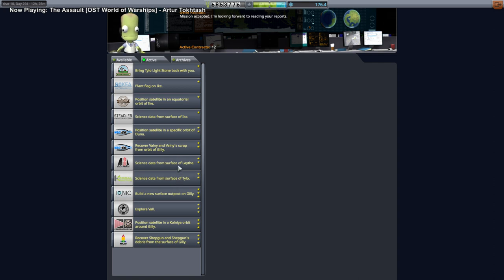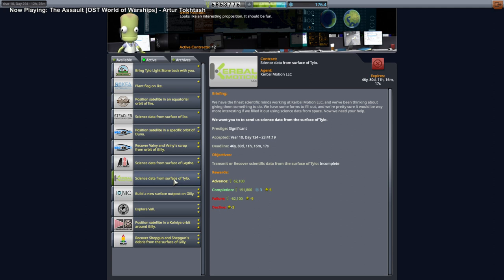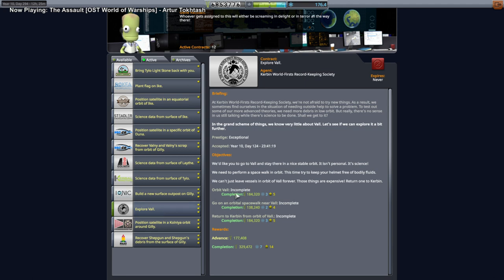We'll probably want to send a space plane over to Lathe for that science. Tylo is the tougher landing and somewhat tough on ascent, but Lathe is the tougher ascent - it's an easier landing as long as you actually hit land, because there's a lot of water on Lathe. So we'll probably wait on the Lathe contract. There's also an Explore Val contract - orbit, spacewalk, return to Kerbin from orbit of Val - and we could possibly do this on the way to Tylo.